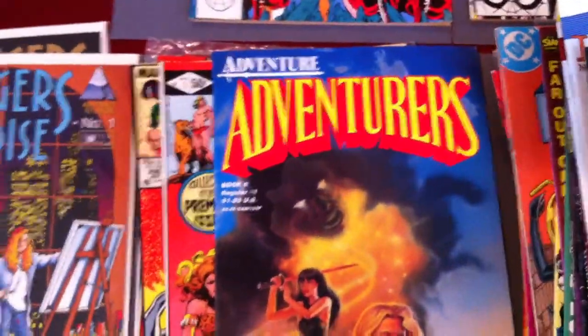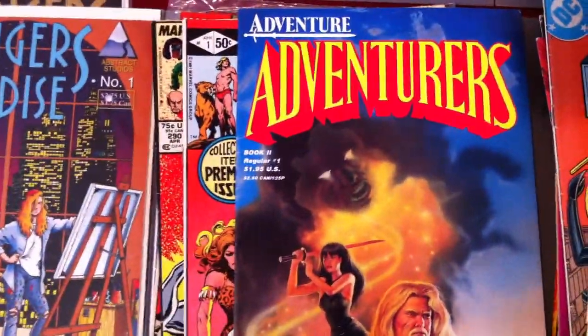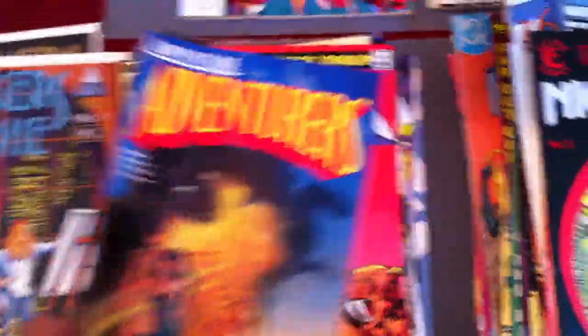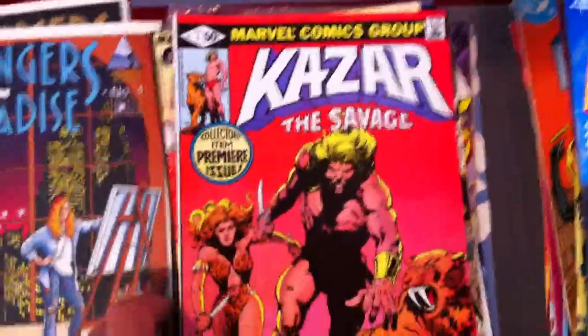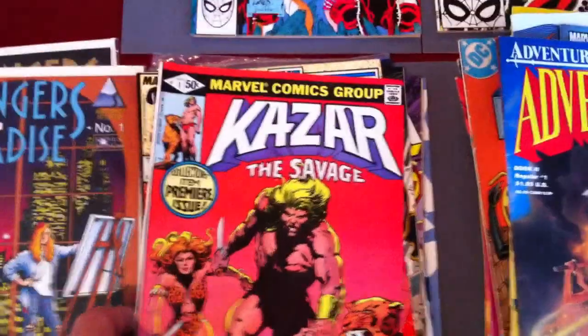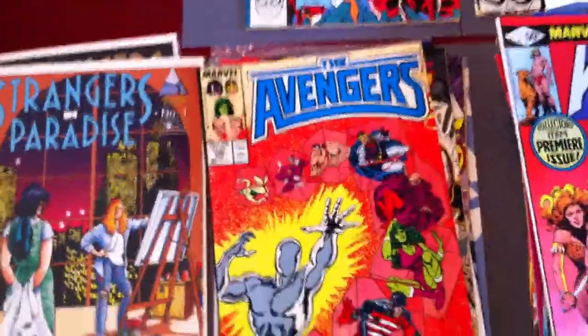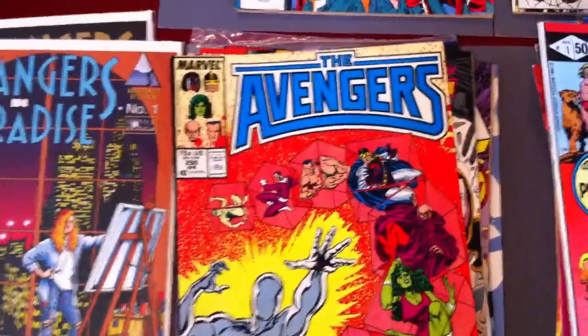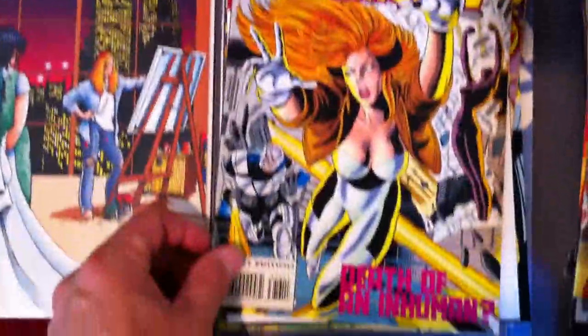Adventurers by Adventure Comics — this used to be an Aerosol title, now it's Book Two number one, so I had to give it a shot. Ka-Zar number one in great shape. These are all in like really dirty, yellowed old bags, so I just haven't put them in boards and bags yet, but Avengers 290 and Avengers 376.